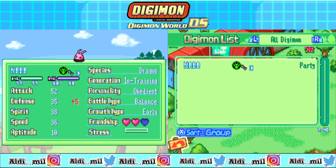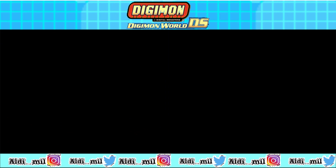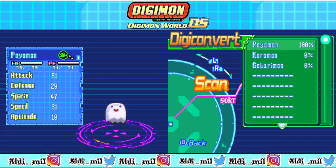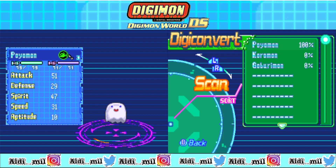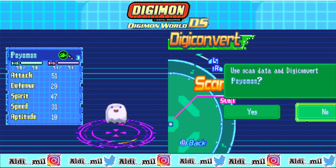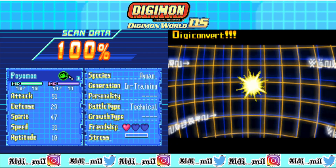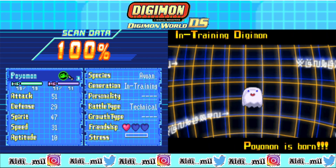Friendship points are really hard to boost. Actually, it's not really that hard — I already walked a lot with Koyomon and it's not even more than one. As you can see, Koyomon is already at 100% scan — it means now you can get a Koyomon. I kind of forgot what happens if you get over 100%, like maybe 200%. You can get more than 100% actually, but I don't know what happens — if you get 200%, am I gonna get two Koyomon or just one?